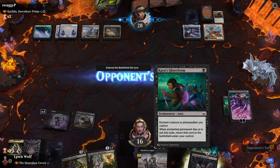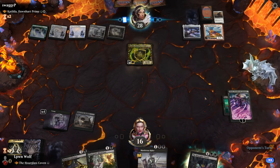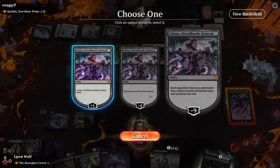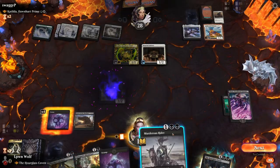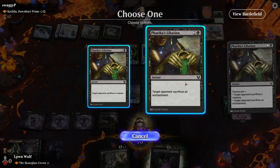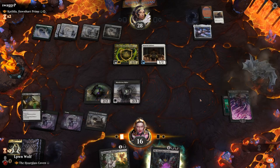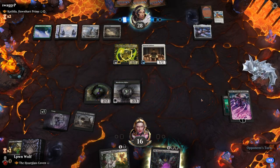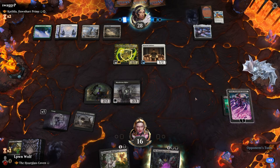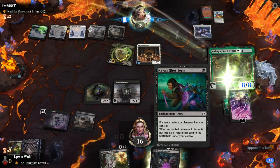That looks weird, doesn't it — enchantments on Planeswalkers? Here comes Katilda. The equip cost is two. Hopeful Initiate. So now we hit the land. Before things get hairy, I want to make them get rid of the Heliod, because we're running out of ways to actually deal with this. We have the Liliana who can minus four eventually, but I like it how it is. So even if she's exiled, this is ridiculous for one Black mana.